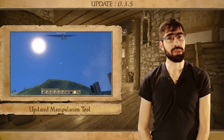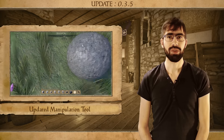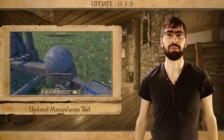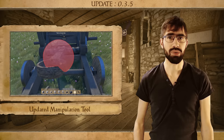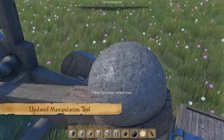We also enabled the ability to place objects back into the catapult bucket. Previously when you held something in your hands and pressed F while aiming at the bucket, it would put the manipulated object back into the bucket. We had broken this implementation at release, but we have got it working again now. So enjoy easily reloading your catapults.